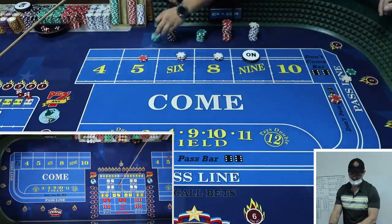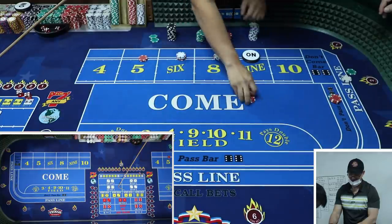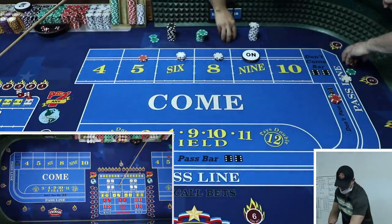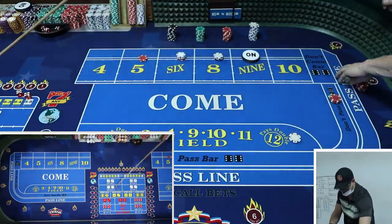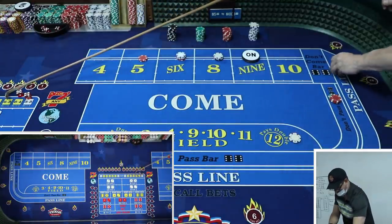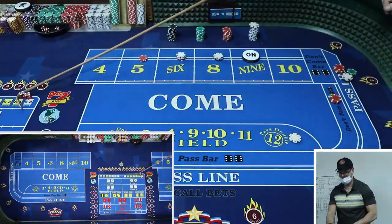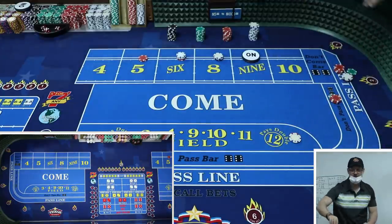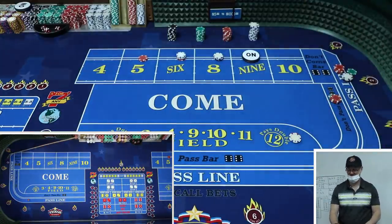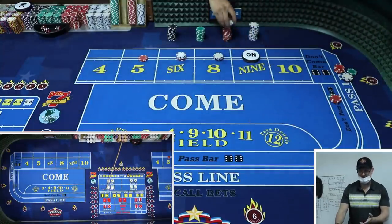If you have this type of system and someone rolls like a fire bet run - you're screwed. You don't want anybody winning with lots of point numbers when you're on the don't pass. We need to reset. Let's call it - it's been fun. One and done. This system has opportunity.